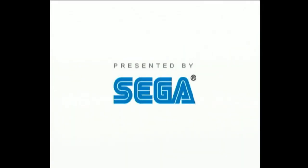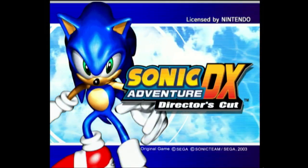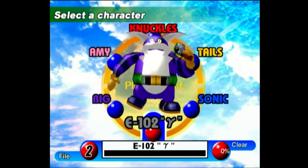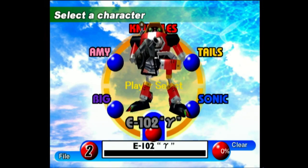That was Big the Cat's story, so we're gonna go back to the title screen. That's a long part, but yeah — we're gonna go to the title screen, and let's just demonstrate what we're gonna do in the next part. Next time on Sonic Adventure DX, we're gonna do E-102 Gamma. See you guys then. Oh boy, was that a trip.